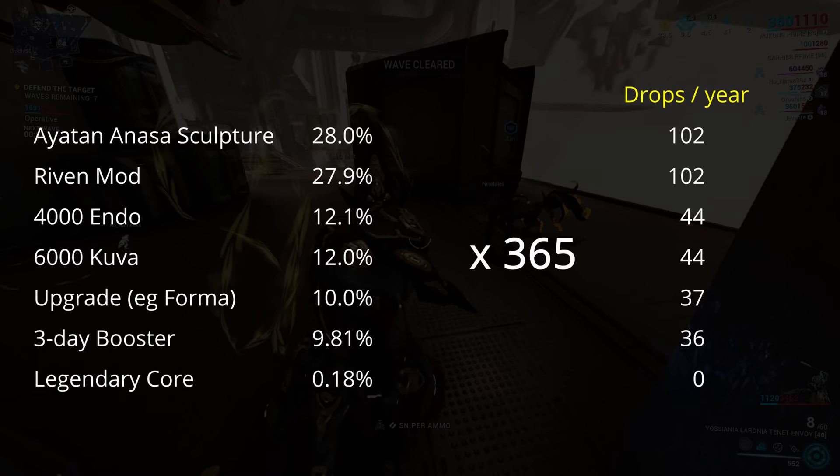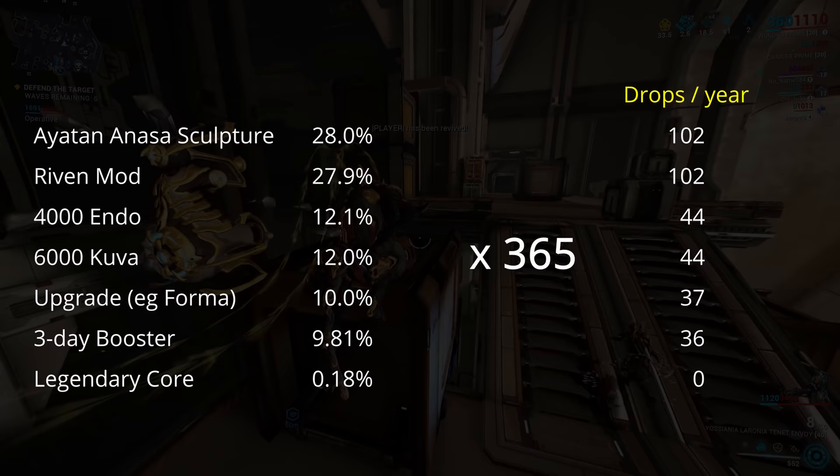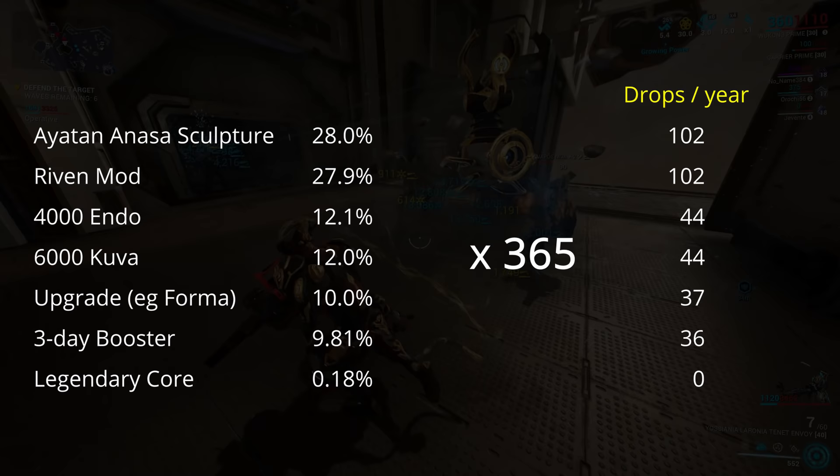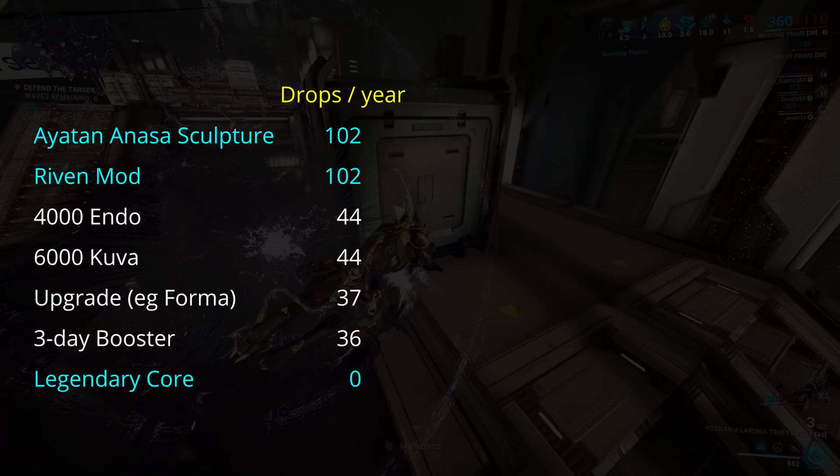This gives us 102 rivens, 102 Ayatan Sculptures, 44 extra chunks of endo, 37 upgrades like Forma or Orokin Catalysts, 44 lumps of Kuva, and 36 assorted boosters. You are, sadly, quite likely not going to get any legendary cores in a whole year of sorties. Of these drops, the rivens, cores, and sculptures can all be sold to other players.